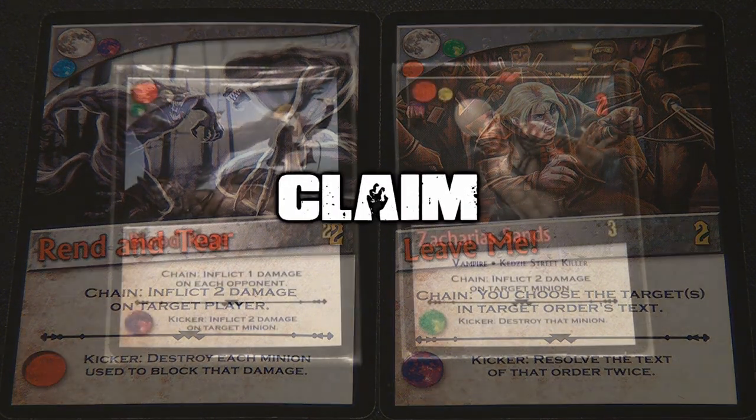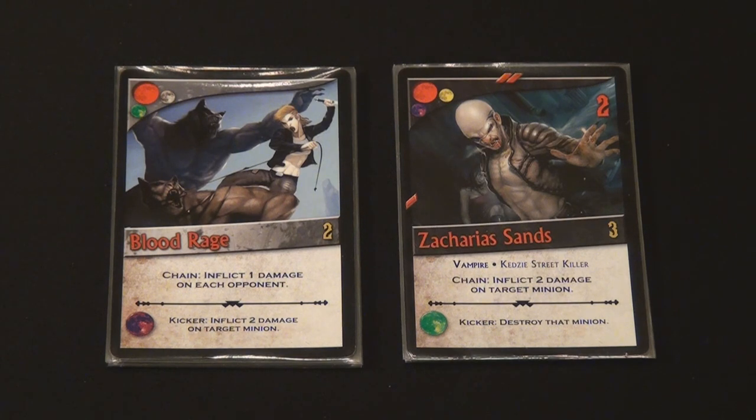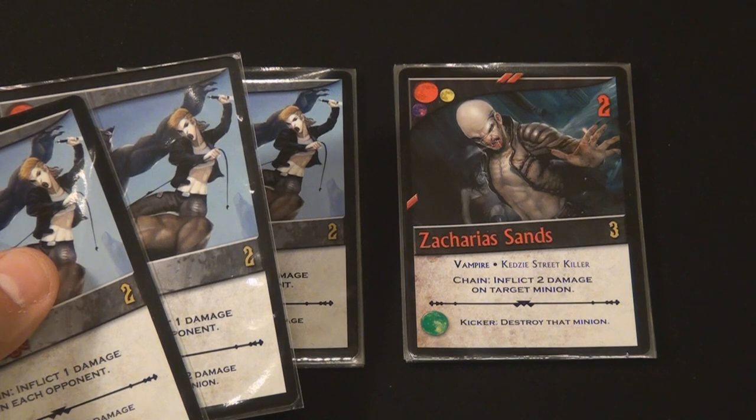The third phase is the claim phase, which allows players to purchase or claim cards from both their private archives and the common supply. Players claim cards by expending influence, of which each player starts each turn with 2 automatic influence points to spend. Additional influence can be gained through card effects that are in play, as well as by discarding cards from their hand at a 1-to-1 ratio — 1 influence per card discarded. Players may claim as many cards as they like on their turn, including multiple copies of the same card, as long as they have the influence points to spend. Any claimed card goes to the top of your discard pile face up.